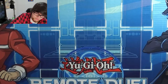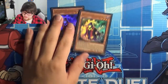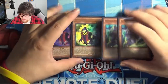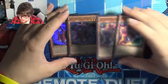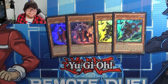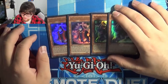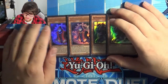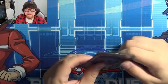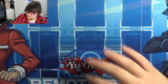The last monsters are two Phantom Knight's Ancient Cloak and two Phantom Knight's Silent Boots — that's the Phantom Knight monster package she runs. No Rhoda. These are mostly dumped off Cherubini since Cherubini can send level 3s to the graveyard, which gets the engine going. They're also mostly for Bardich and things like that. That covers all the main deck monsters — moving into the spells and traps.